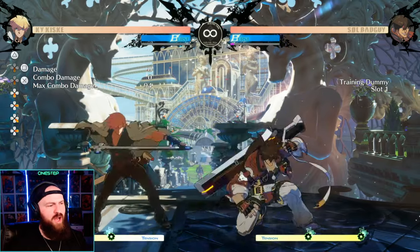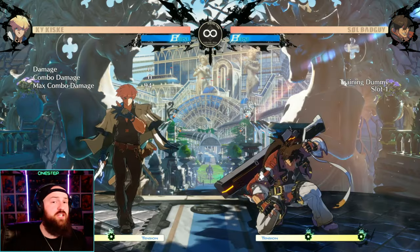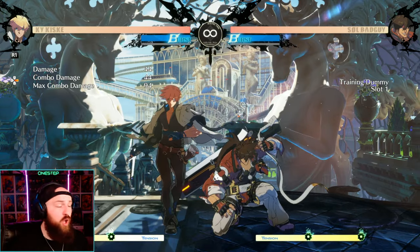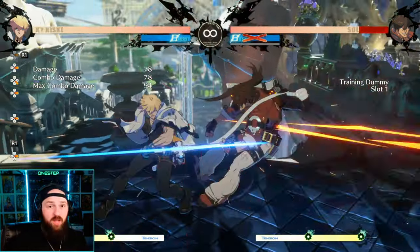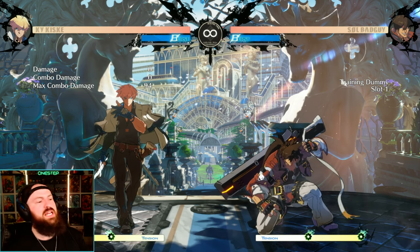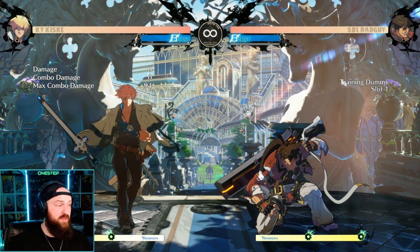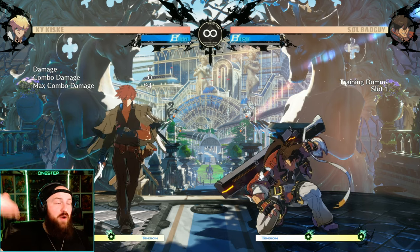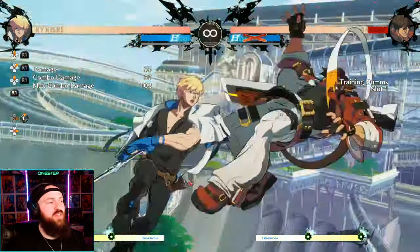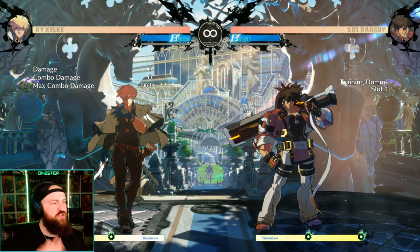The opposite is also true — if your opponent is blocking low a lot, you want to do an overhead to break their guard. Guilty Gear Strive has an awesome mechanic called Dust. Dust is an overhead hit for every character, so if you see them blocking low just Dust them. Also, if you hold down the Dust button and hold up at the same time, you'll launch your opponent into the air, allowing you to do a mid-air combo before landing back on the ground.